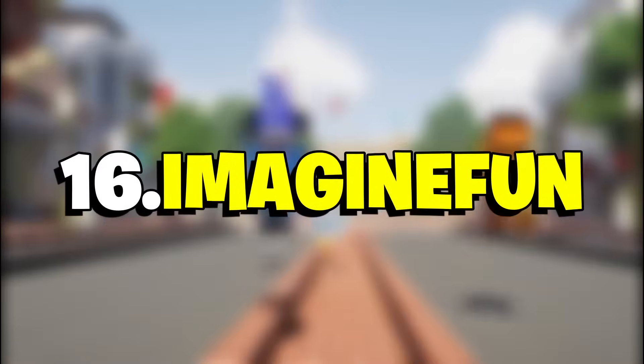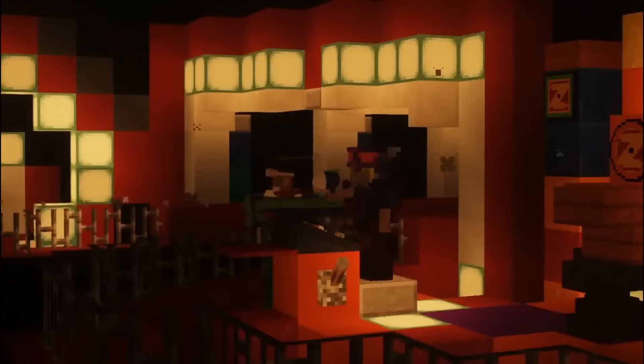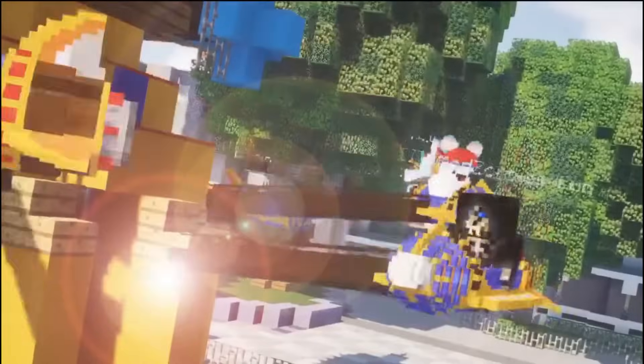Number 16: Imagine Fun. Imagine Fun is Minecraft's most realistic Disneyland park, and it's beyond impressive. Not only have the Imagine Fun team recreated all the park's major areas in just under three years, they've also built a bunch of roller coasters and attractions in the park, and yes, you can actually ride them.